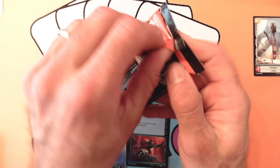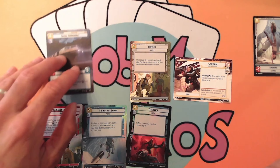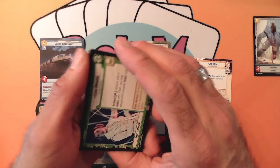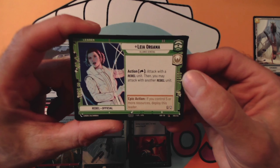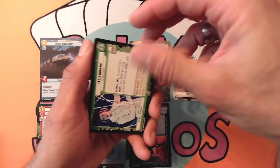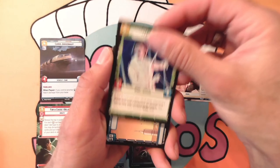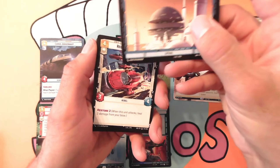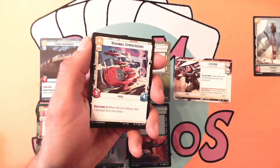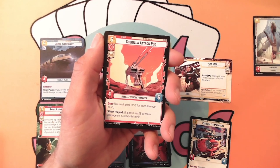All right, on to our last pack here we go. Just gonna place some of my nice little hyperspace cards out here. We got Leia Organa — Princess Leia herself — the Ruby Rubble Official, five cost. We got Capital City for our base. We got Regional Sympathizers and another Guerrilla Attack Pod.